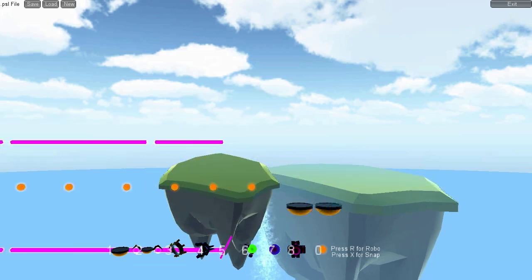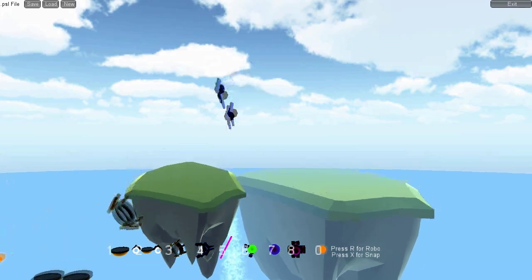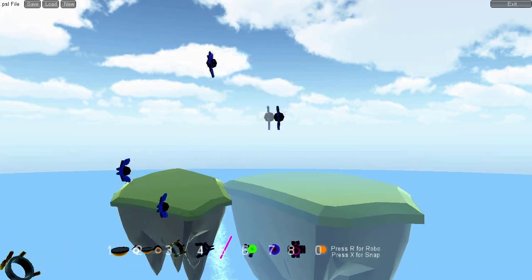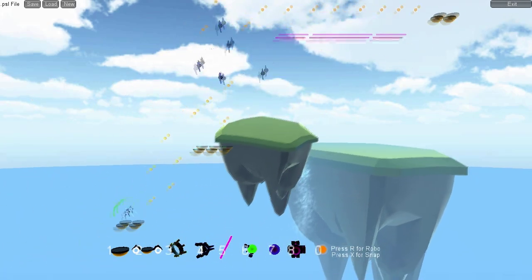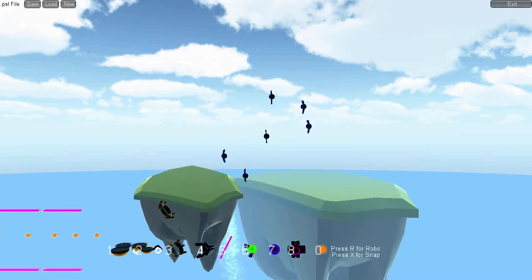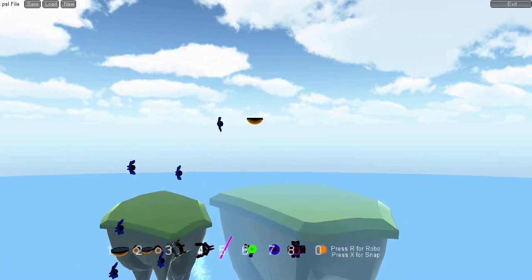Here I'm making some platforms and some target orbs and the pink laser walls which kill you instantly. These blue guys are enemies, so as soon as I come on let's see how the level is so far. Okay, let's put some more enemies up here, some platforms, a couple orbs.